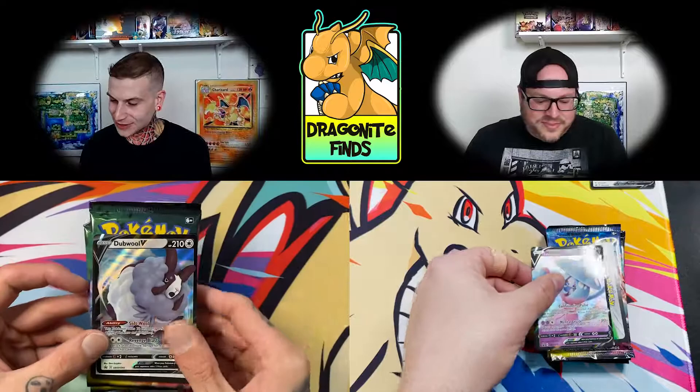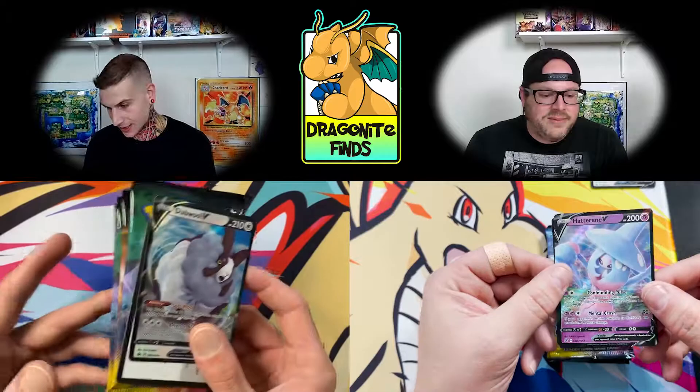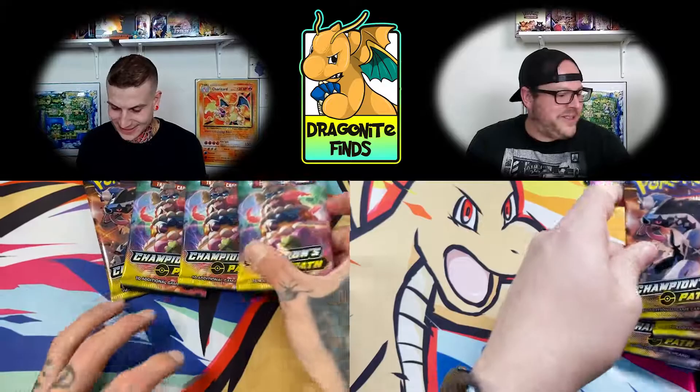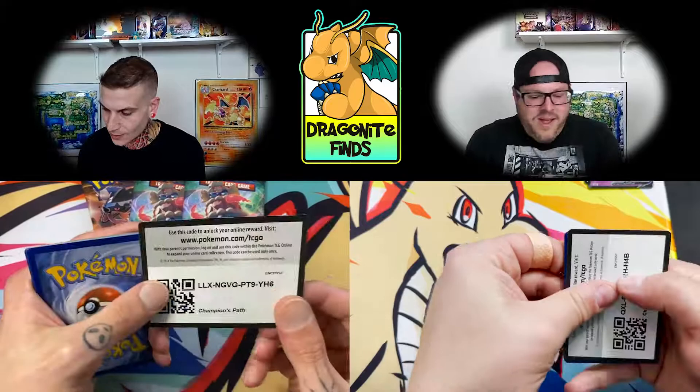Final round — the Dubwool V-Box for me and the Hatterene for Tony. I had three double boxes and two Hatterene, he got two double and three Hatterene. Let's see what we got. Can we get any last box magic? Mixing these packs up so we can pull the same card at the same time. Maybe first pack magic out of this double box.